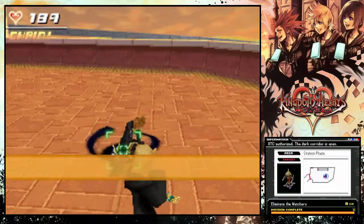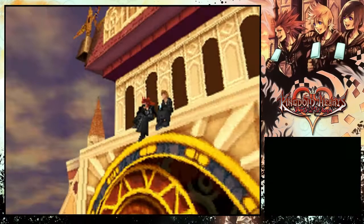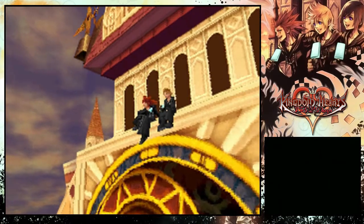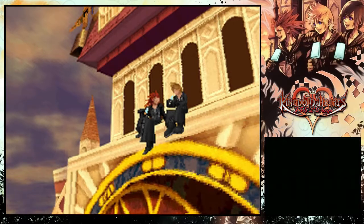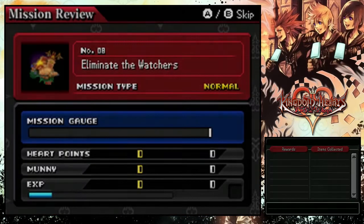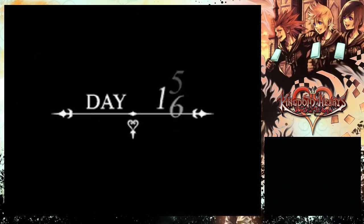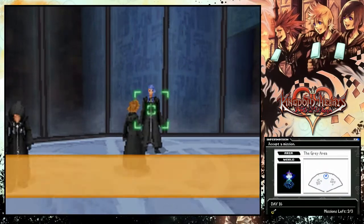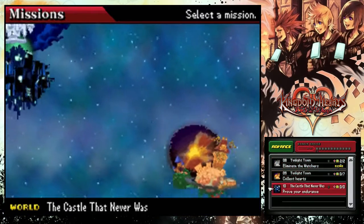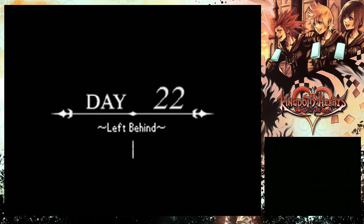I've grinded up between episodes and I'm level four now — maybe I was already level four last episode, it's been a couple of days since I recorded this so I don't remember. Nothing really happens today — we can just go to Saix, say we want to do one of these two missions, which we don't want to do, press advance, advance a couple of days in the calendar, and move on with the story.